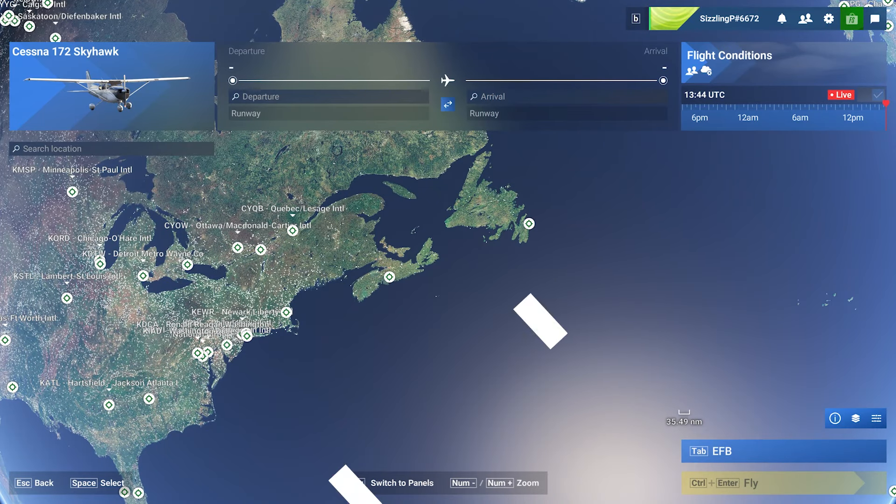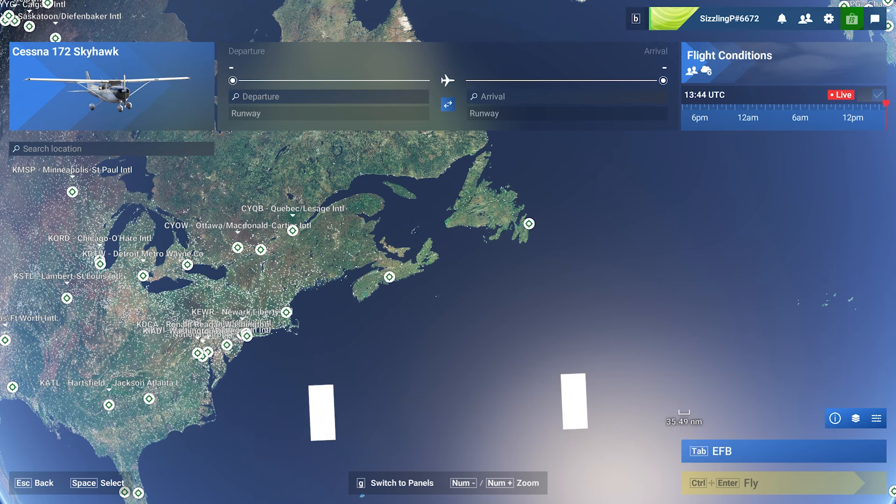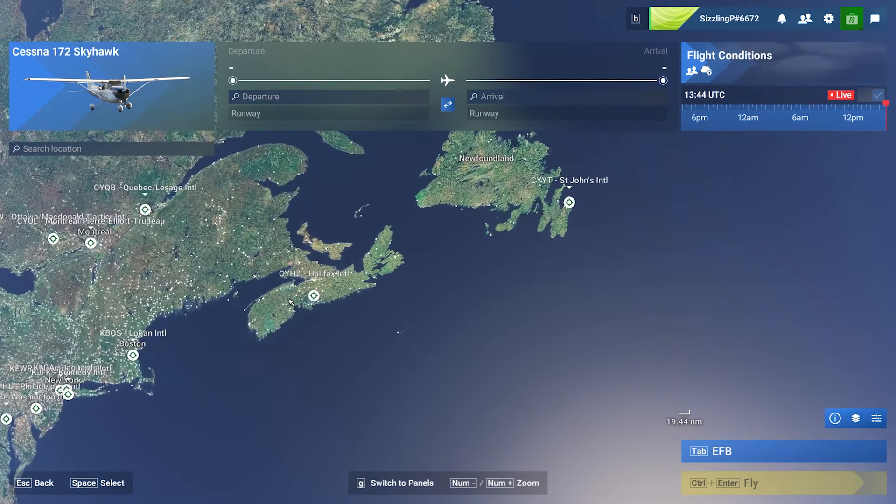Hey, it's Sizzling Popcorn. In this video, we're going to install the F-Sim Studios Halifax International Airport, which is my home airport. We're going to take the Cessna Skyhawk there and see what it looks like in 2024.